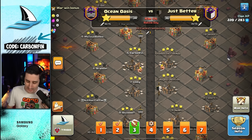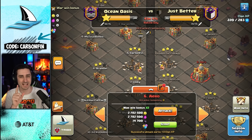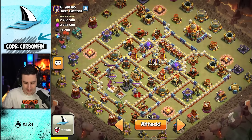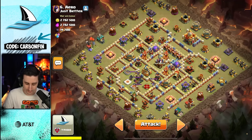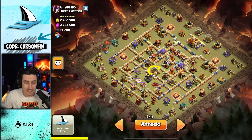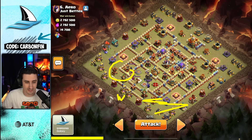Now it's time for attack number three, and we're down by two. They got an attack left, so they two-star and win because we unfortunately have a one-star in this match. For this one I have one Overgrowth planned. I want to use the Fireball to hit this Eagle Artillery. So I'll drop the Warden right here and try to use an Overgrowth here, Rocket Loons like this, use Invis here, and get the Fireball to hit the Eagle Artillery.